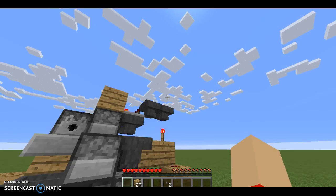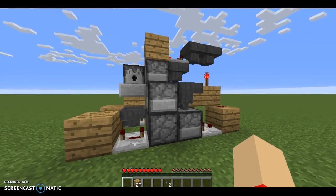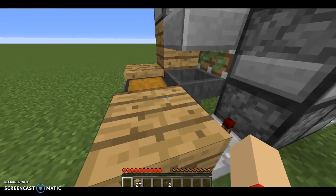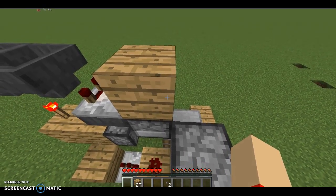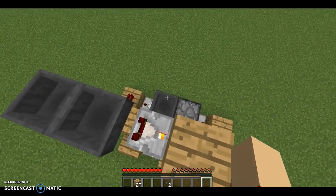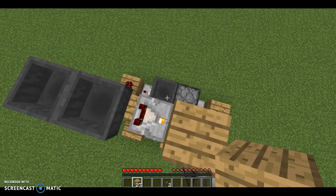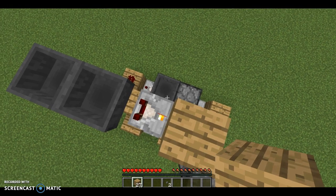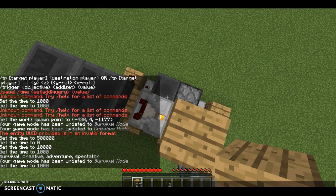So that should be going around. Now you want to create a little chicken pen at the top. You'll need some blocks — it doesn't matter how many. I'm going to switch to creative mode so I can fly.